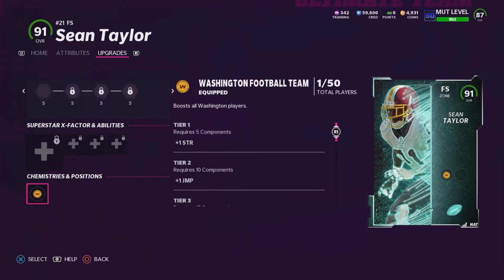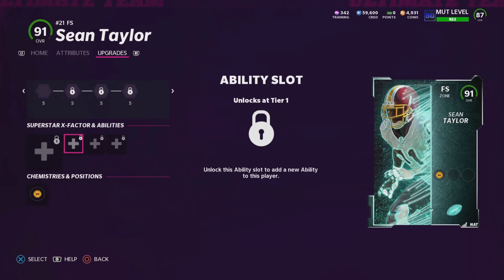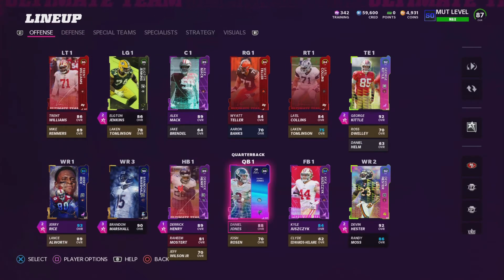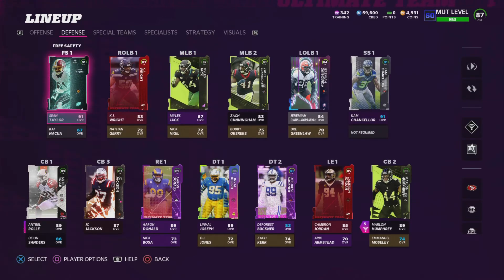He can only get the Washington team theme right now, which I think is the only team he played for too. I will probably give him an ability — I just need to figure out how to get another 400-500 training, because I think it's 800 training for an acrobat ability. I got these two guys on the team now — 1.1 million coins gone just like that, but literally two of the best players in the game at their respective positions. Jerry Rice being the best receiver in the game, Sean Taylor being the best safety in the game.